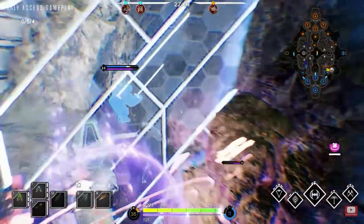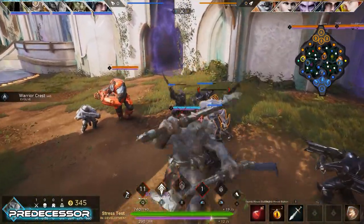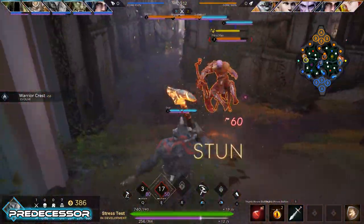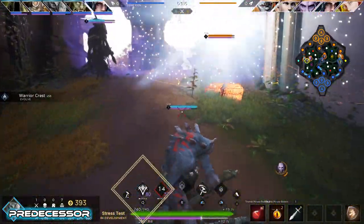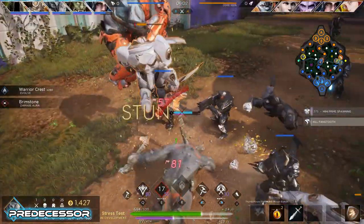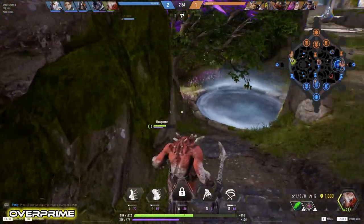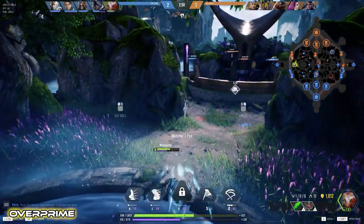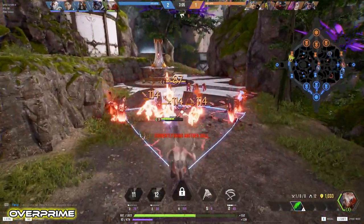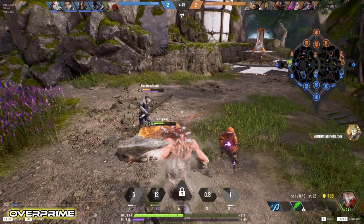Grux's original Paragon E was Stampede, a charge through targets. They eventually replaced this with a knock-up. Predecessor combined the two by giving you a short-range charge into a knock-up. The animation is nice as you wind up the knock-up while moving forward, and the sound effects are good with a swoosh and thud like they did with his basic attacks. Visually, you get a bit of an orange Nike swoosh that accompanies the knock-up. Overprime went with a straight-up damaging dash. The animation shows a knock-up at the end, but it doesn't actually include any crowd control components. He does fold his clubs back like he's skiing, which is an animation I've always enjoyed. Sound effects are nice with a quick thumping of his hooves, and visual effects are really well done with sparks flying from his feet, an orange aura in front of him, and some edge-of-screen glow.